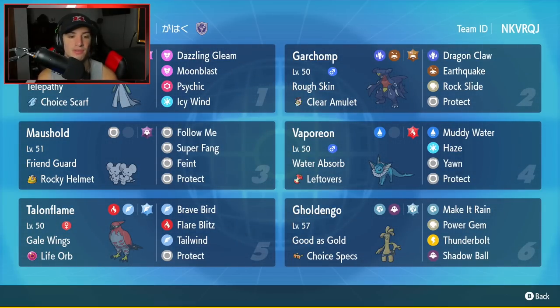The third Pokemon is our support Pokemon — Maushold — with the Friend Guard ability alongside the Rocky Helmet as item. It has Follow Me, Super Fang, Feint, and Protect for its four moves.